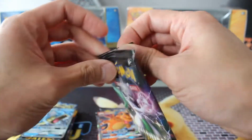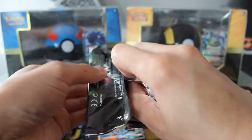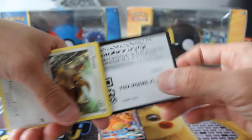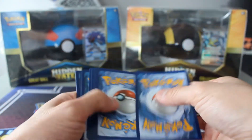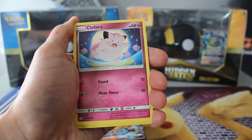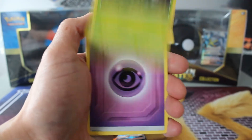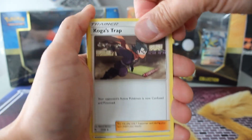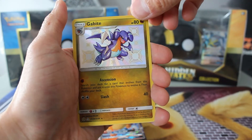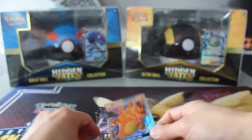Pack number four — last one in our Raichu tin. Come on, shinies. We've got Clefairy, Caterpie, Heckens, Caterpie again, Koga's Trap, Lieutenant Surge's Strategy, Chansey, and an Electrode. On to the Charizard packs.